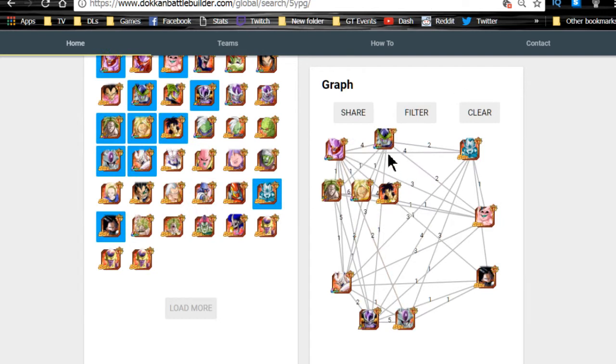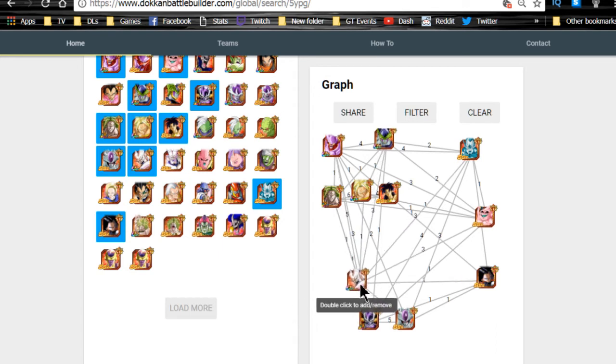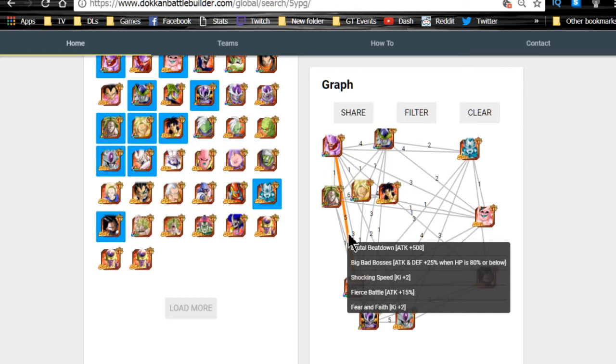Now for Extreme STR — look how many pairing options there are. Extreme Janemba links very well with himself but also very well with Omega Shenron. My personal opinion: I'd prefer Omega off-rotation with Janemba because Janemba is your tank and Omega debuffs enemy attack. Having Janemba on one end of rotation lets him tank most hits while Omega's attack reduction reduces incoming damage. However, they do hit all five shared links together.